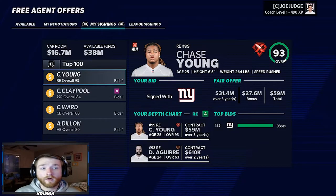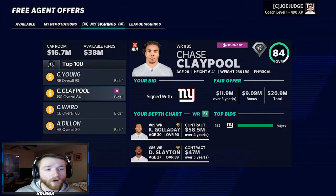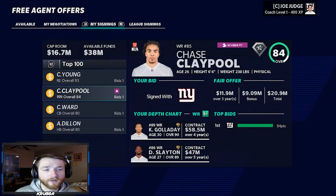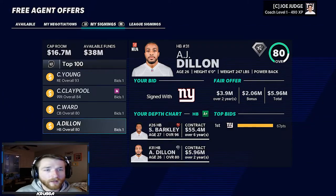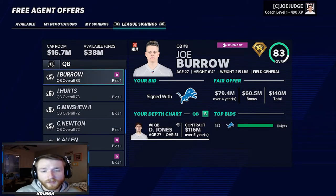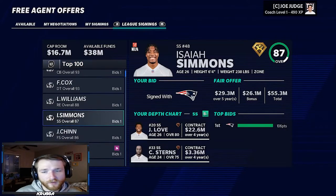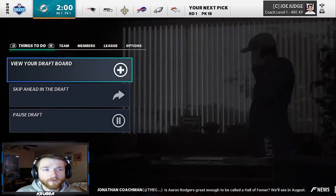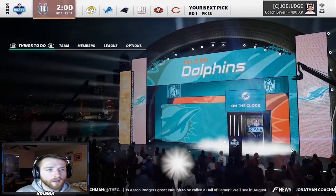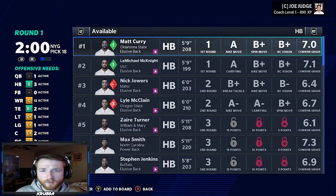Free agency is over. We signed Chase Young to a three-year contract — very excited about Chase Young. Also got Chase Claypool. We've got Kenny Galladay with superstar development, Darius Slayton with superstar development, and Chase Claypool too. We also signed Javarius Ward for corner depth and AJ Dillon as a backup running back. We were really interested in signing Burrow but didn't have enough money — not a big difference between him and Daniel Jones anyway. Made a run at Isaiah Simmons but the Patriots made a crazy offer. A very successful free agency. We pick 18th overall going into year four.